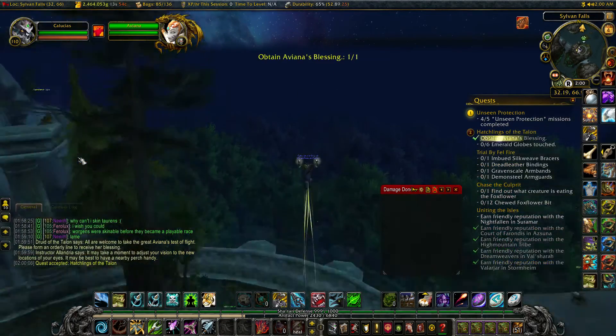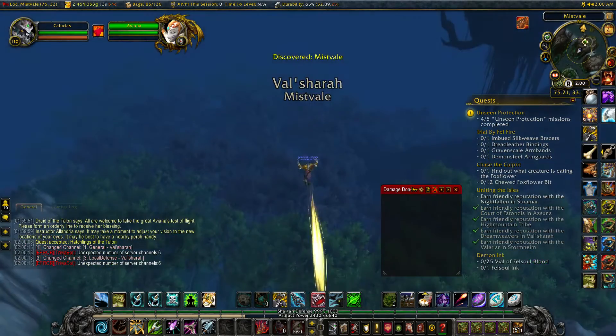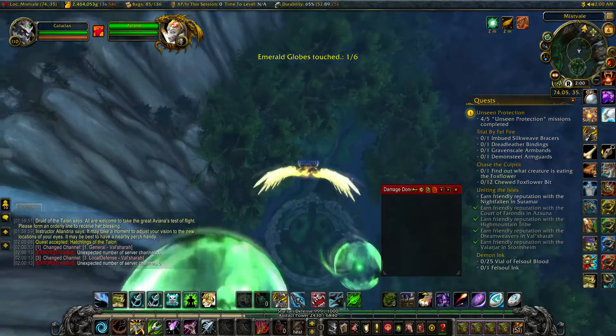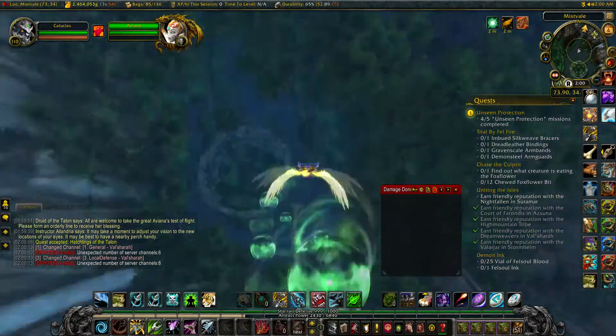It works a little differently — I'll show you in a second. Once you talk to her, she's going to give you a quest where you have to complete a challenge. Talk to her again and she's going to boost you up in the air. You'll float down to Valshara and see bubbles in the way. To complete the quest you have to get six of the bubbles, but to get this toy you have to get all ten of them.